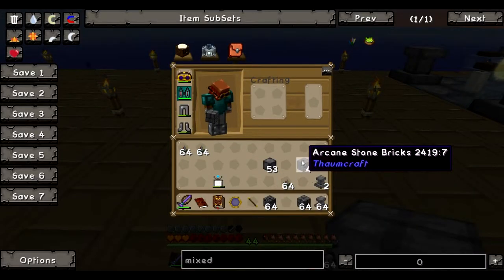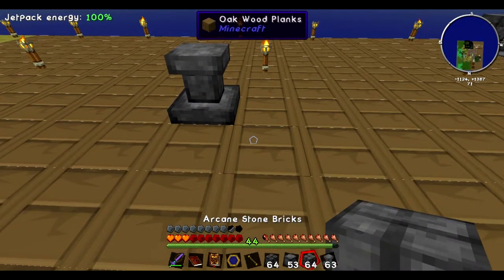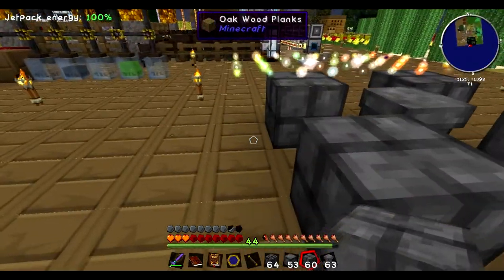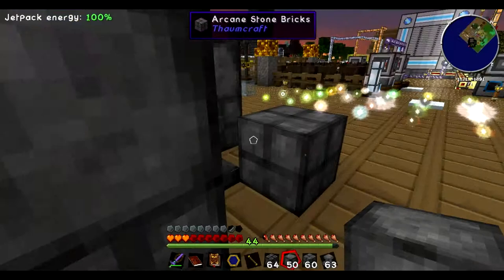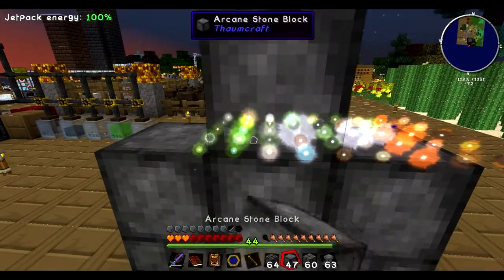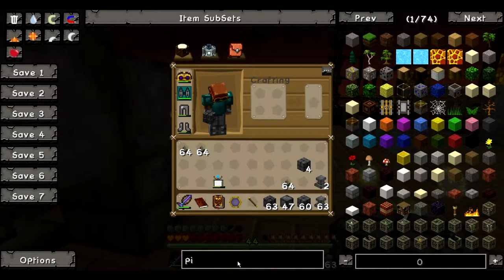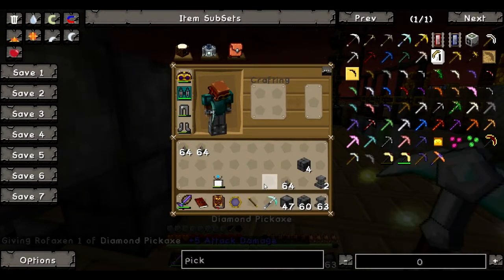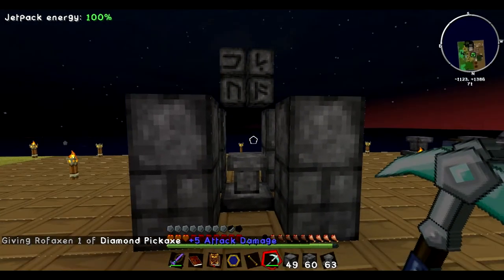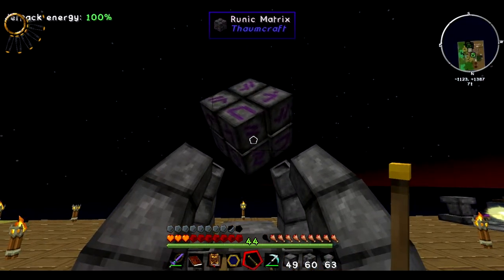We start with the altar in the middle, and then the bricks, which are four of the blocks put together in that square pattern, and then the stone blocks on top of that. Now, remember the runic matrix has to go a level higher — the third level. I did not get myself a pickaxe, so let me do that. It has to have a blank space above it and on all four sides. You want something that looks like this, and then you're going to have to click on it with a wand — and boom, there it goes. Now you've got a runic matrix.